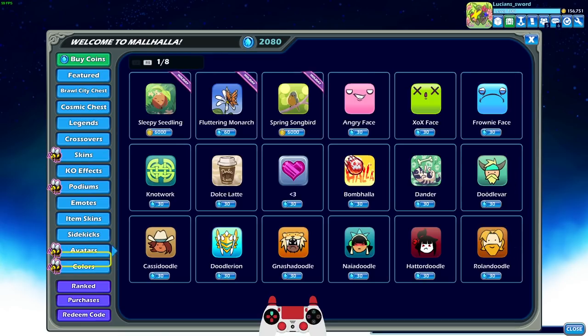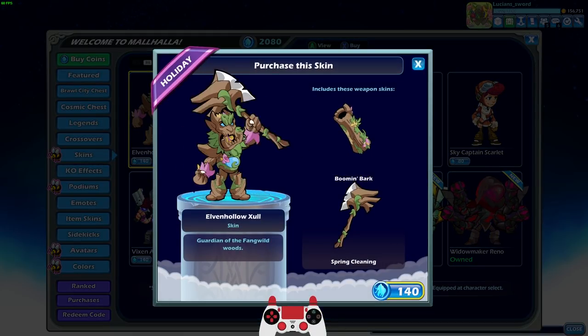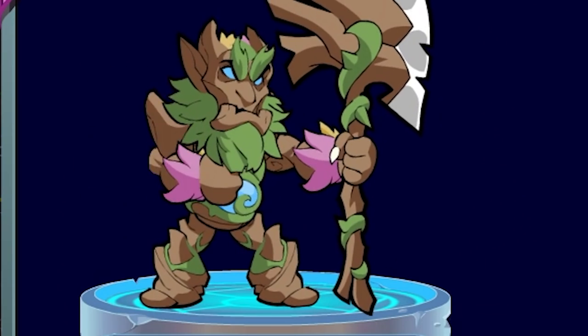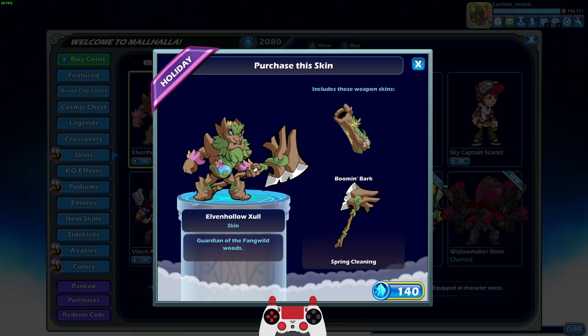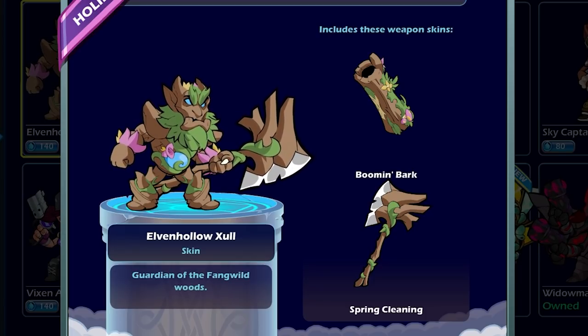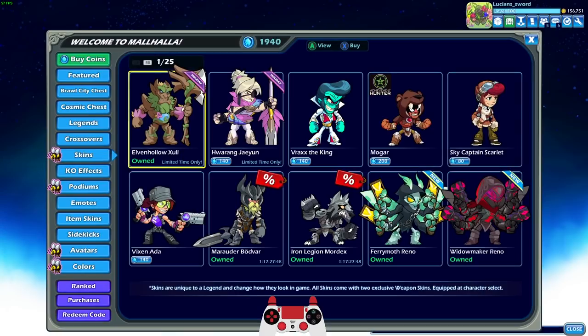We're going to go ahead and check out all the new Bloomhalla stuff, so let's take a look at the skins. We have Elven Hollow Zul — very cool looking. Did you see when he opened his mouth? I guess that's his wooden flower tongue or something. He's like an ent — Ent-Zul. He's got the Boom and Bark Cannon, which literally looks just like a log, and then the axe which does look pretty cool. We're going to get this skin and play it in this video.